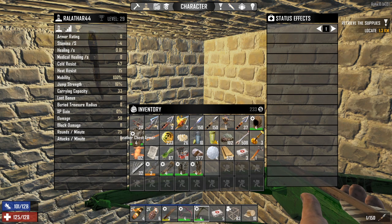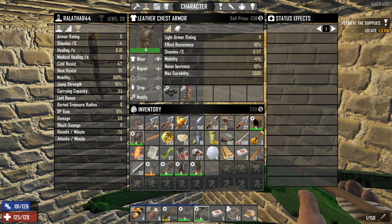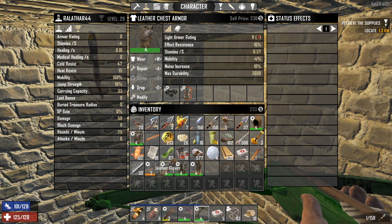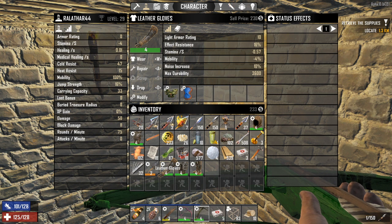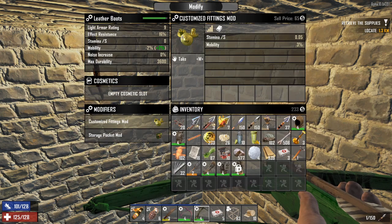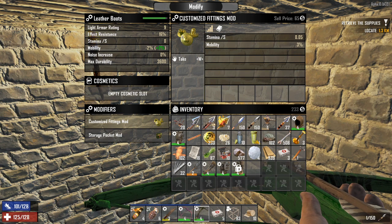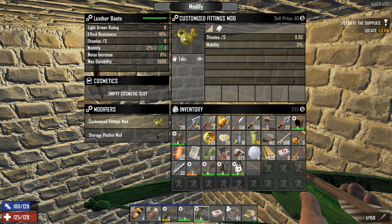Each piece of armor has a little over half a stamina per second penalty, but the light armor skill is mitigating that. I actually do not have the improved fittings on anything except for this one. Those improved fittings reduce the stamina per second penalty and add mobility. I'm at 94% mobility — two more of these and I will be at 100% mobility with full light armor, and I've not even got five out of five yet. So going into light armor significantly reduces the stamina penalty for running and significantly reduces your mobility penalty.